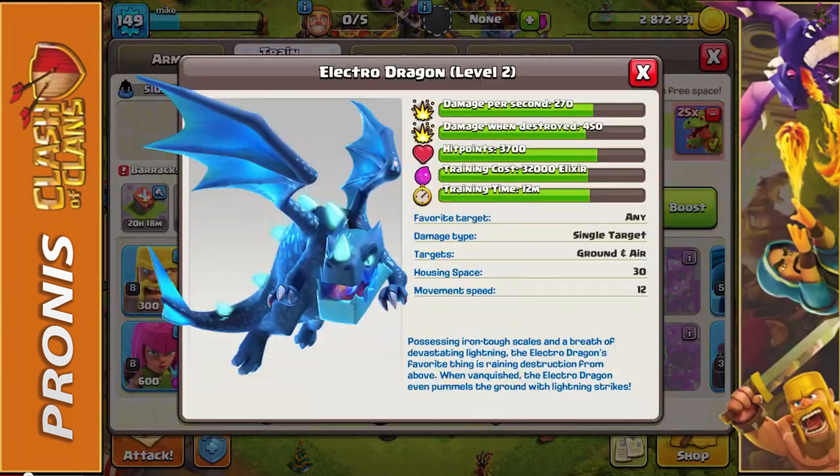I have level 2 Electro Dragons and they do 270 damage per second. When destroyed, they actually drop a lightning spell, doing damage to nearby buildings like a normal lightning spell — 450 damage on death — and they have 3,700 hit points.